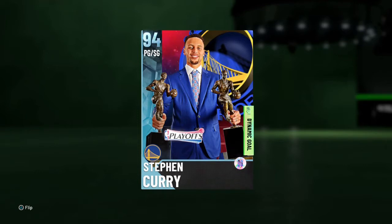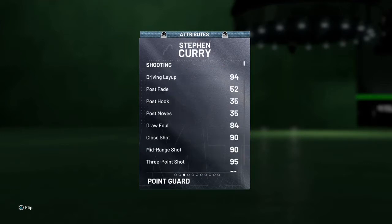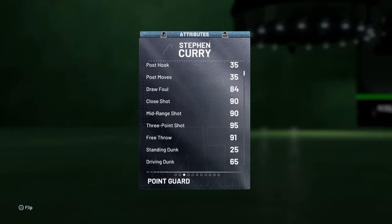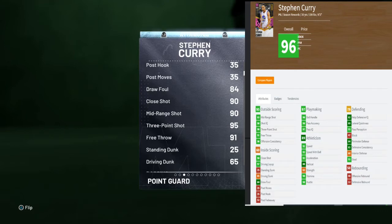This Diamond Steph Curry plays exactly like the Pink Diamond. I'll put the stats on the screen now — this Steph is 99 offense, 88 defense, six foot three with a similar wingspan. Driving layup is 94 on his Diamond versus 97 on his Pink Diamond, so plus three. Three-point shot is 95 on this Diamond versus 98 on the Pink Diamond — again plus three.